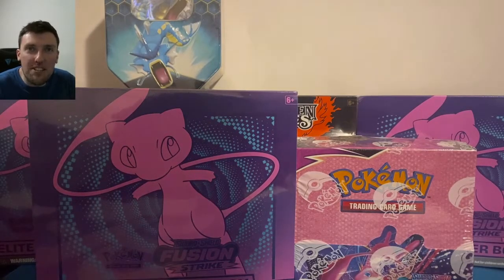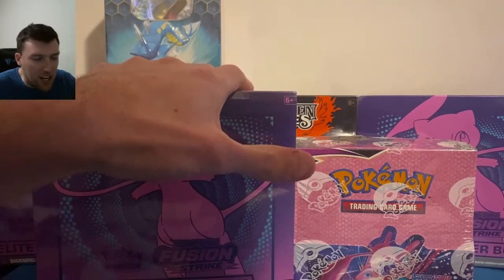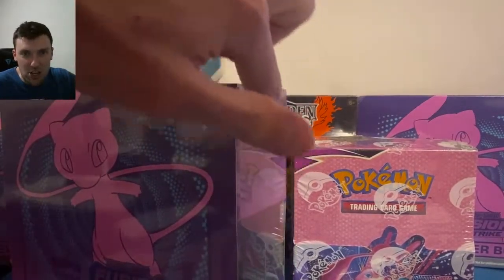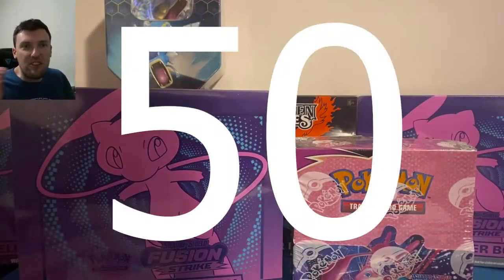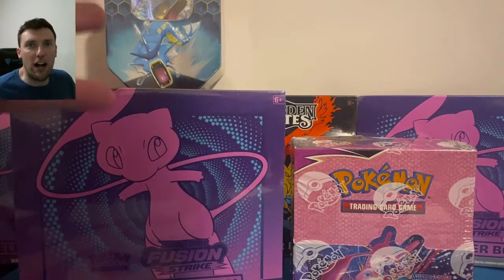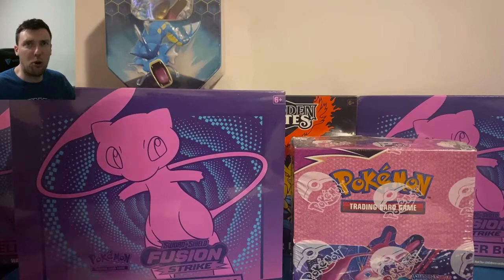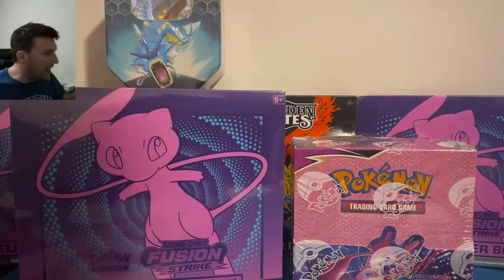Welcome back to the Pokey Cause TCG channel. Today's video is very similar to what we did with Evolving Skies last week — we're doing the same thing with Fusion Strike. We've got a booster box, an ETB still sealed, and three packs — 50 packs of Fusion Strike total. I haven't opened a whole lot of this stuff, but what I have opened has treated us very well: two booster boxes and four ETBs, and we've pulled like three alt arts already.